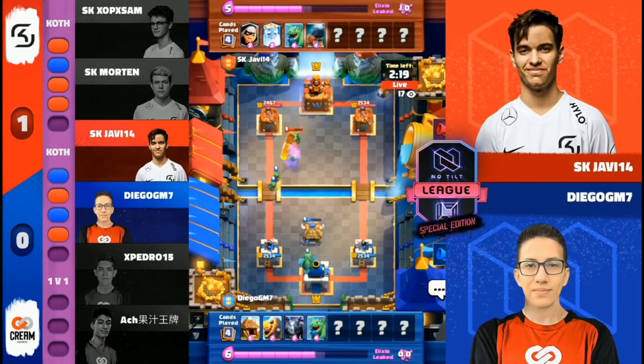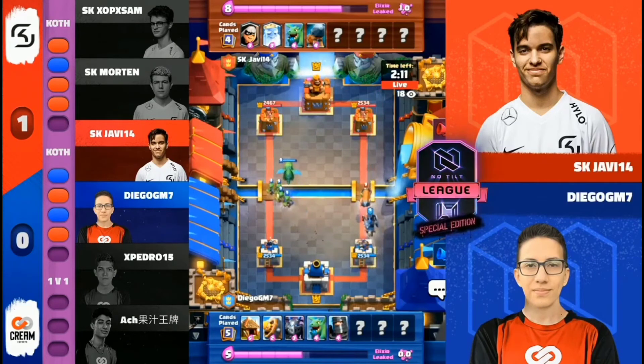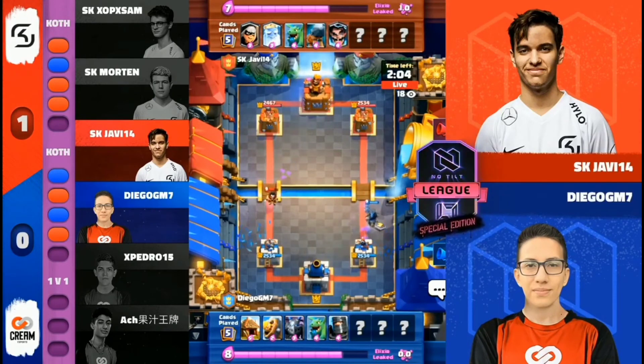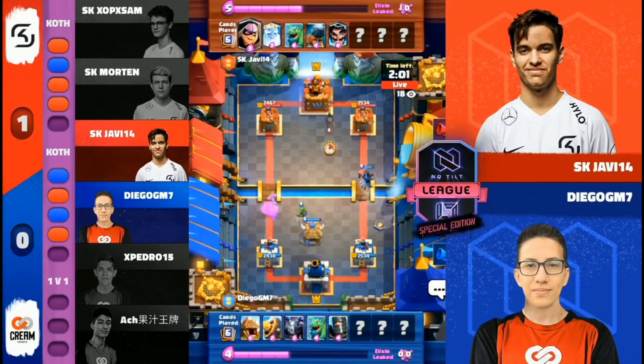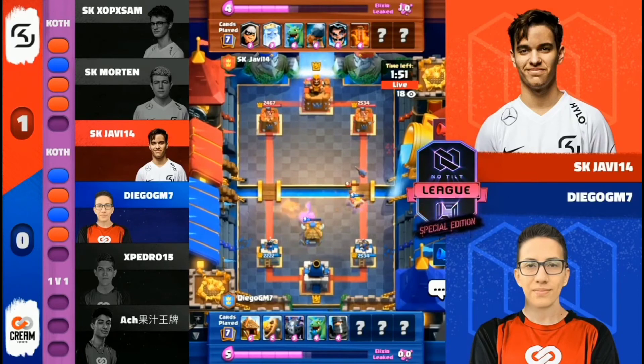Have rarely seen Royal Ghost. Battle Ram right-hand lane. A deck you couldn't escape a couple metas ago has virtually disappeared. And now Javi looking like he's got it going on. We'll see if Javi is in fact running P.E.K.K.A. — that's what you expect. But in this very splashy meta, an interesting swerve would be to throw the MK in there instead.